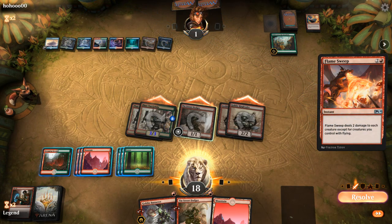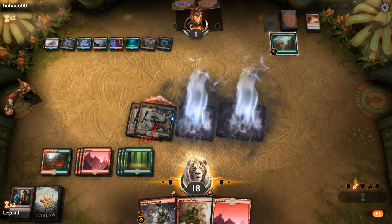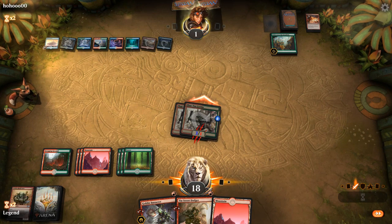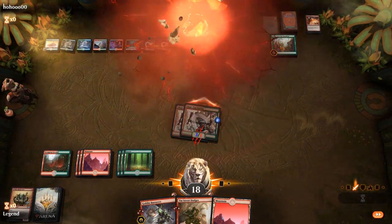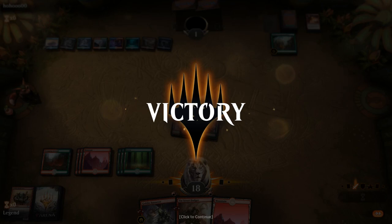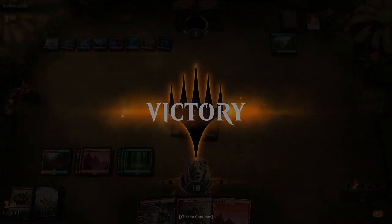There's a Flamesweep — do they have a way to copy it? They've cast 3 Flamesweeps already. The opponent explodes — and the Goblins are able to defeat Temur Reclamation.